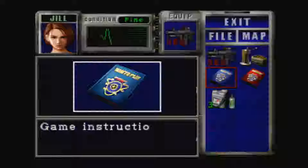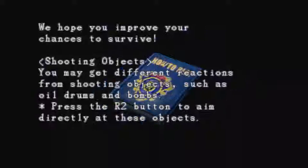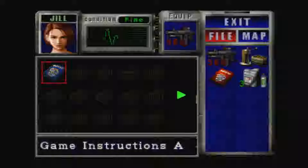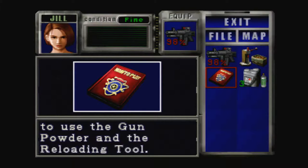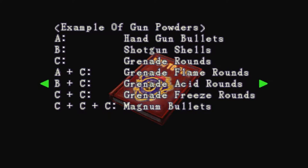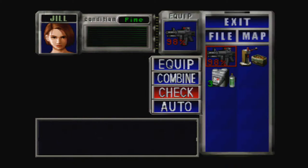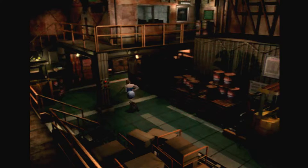Eventually Capcom realized how popular the PlayStation 2 was and ported Resident Evil 4. It wasn't just a straight port — although the GameCube version looks better — the PS2 version did have widescreen support and also had the Ada Wong files where you could actually play as Ada Wong. That's a character I really like, and I'm glad they included her in Resident Evil 6. She's like an anti-hero femme fatale — she kind of works for the bad guys but helps the good guys at the same time.